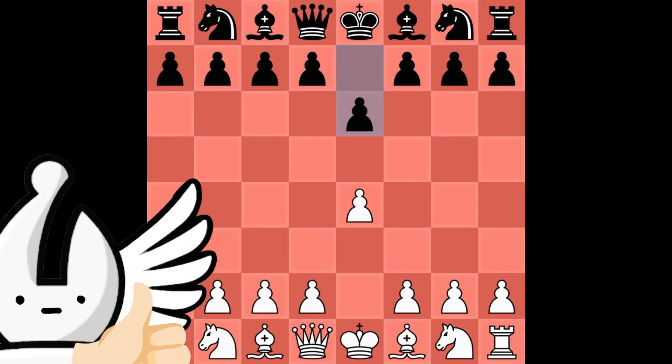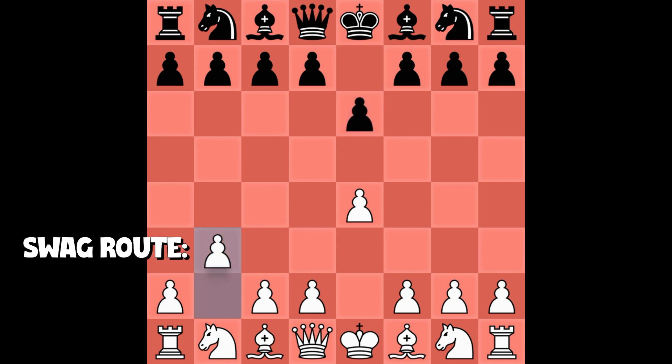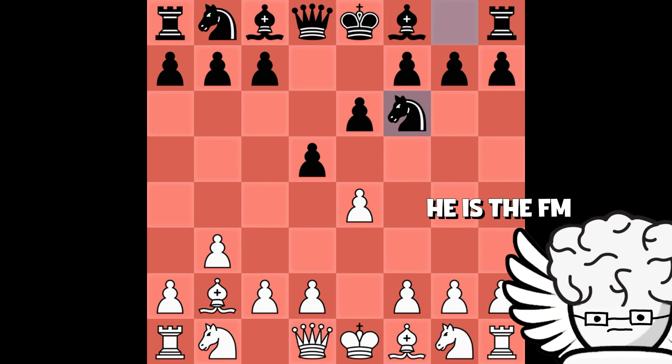Jokes aside, it is a good opening for black, but we are going with a swag route and play B3 — the ultra rare plus gambit. So after he played D5, I have sacrificed the pawn. He decided not to take it, like Gotham's opponent did too.